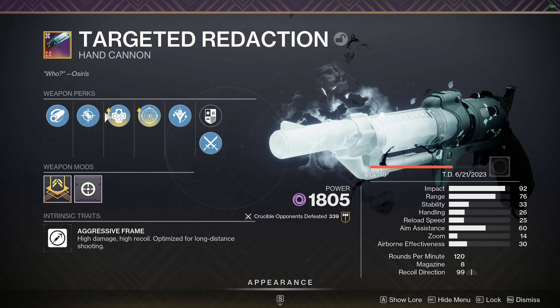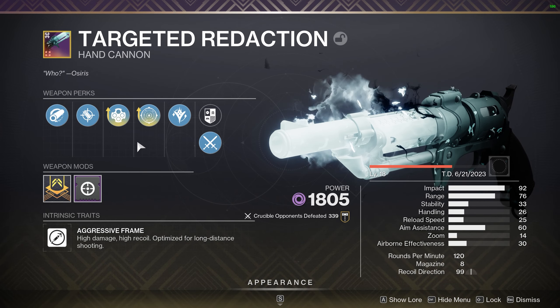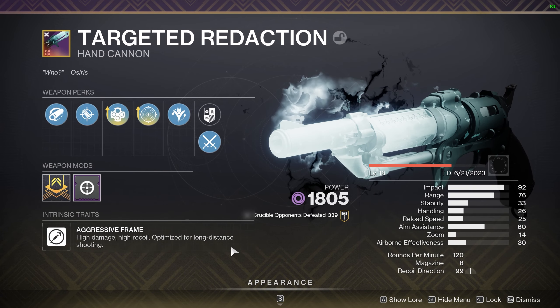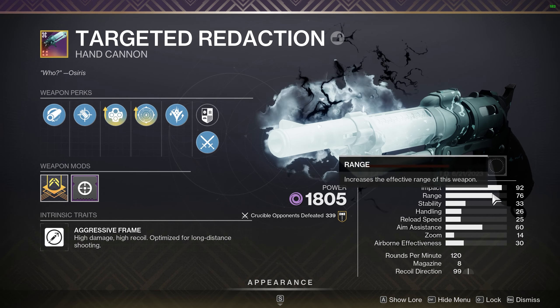There are a couple other perks you could put in the first slot, but I prefer Outlaw. My Hunter doesn't use the Reload Dodge, so having that Reload Speed when I get a kill is nice. I have Icarus Grip on it, and then I have the Stability masterwork because the Stability is really low.